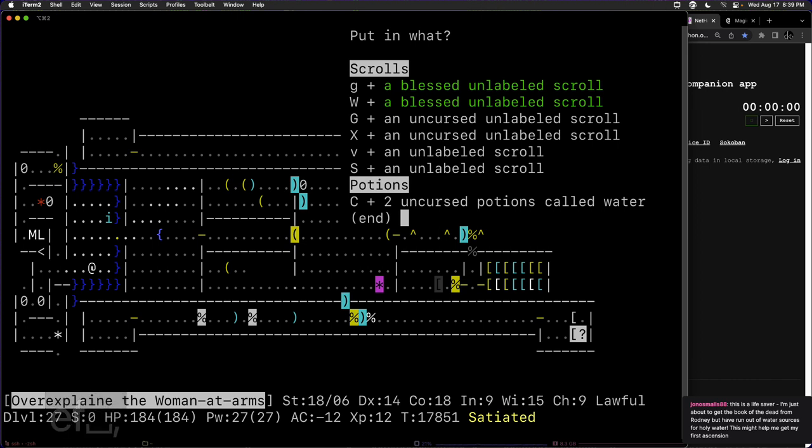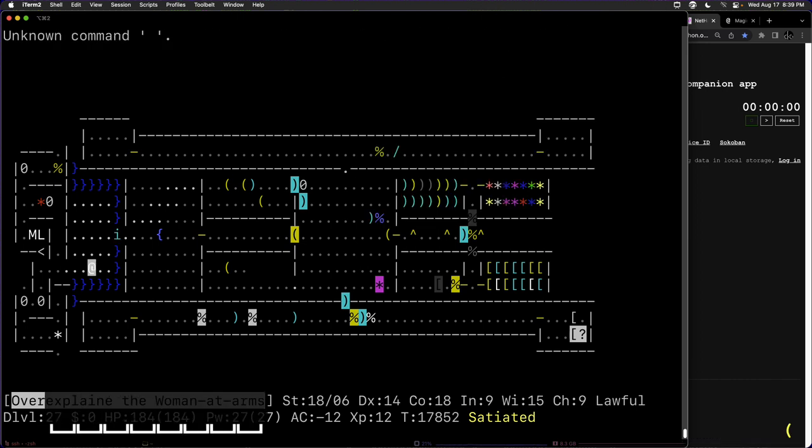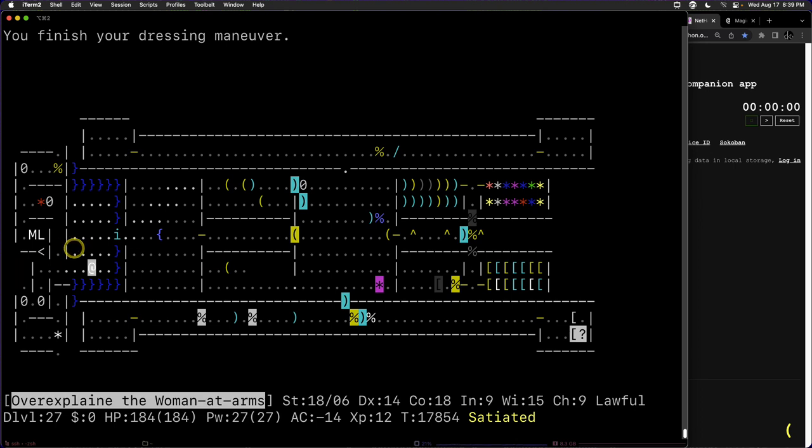That's a way to do it — it just takes a little inventory management. Water walking boots is another way: you just walk on top of the water and dip your stuff into it infinitely. We put everything back into the bag of holding and put our helm back on.